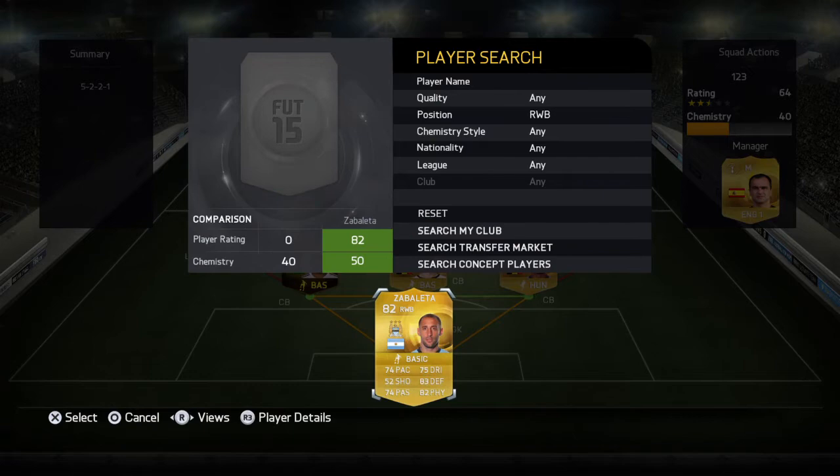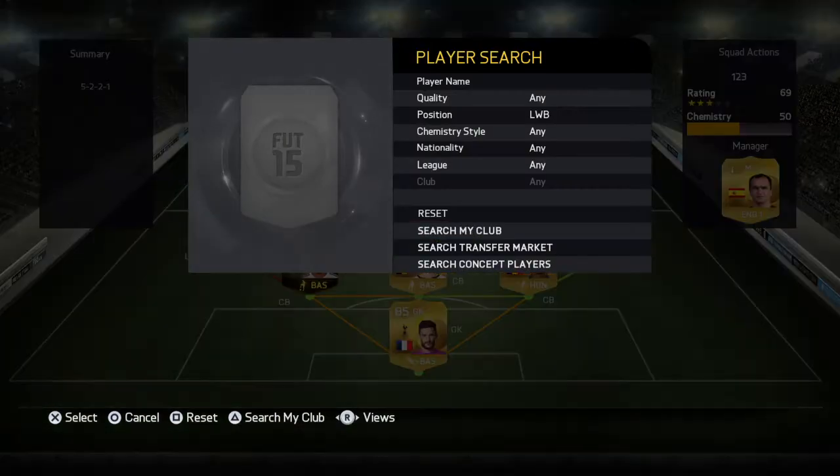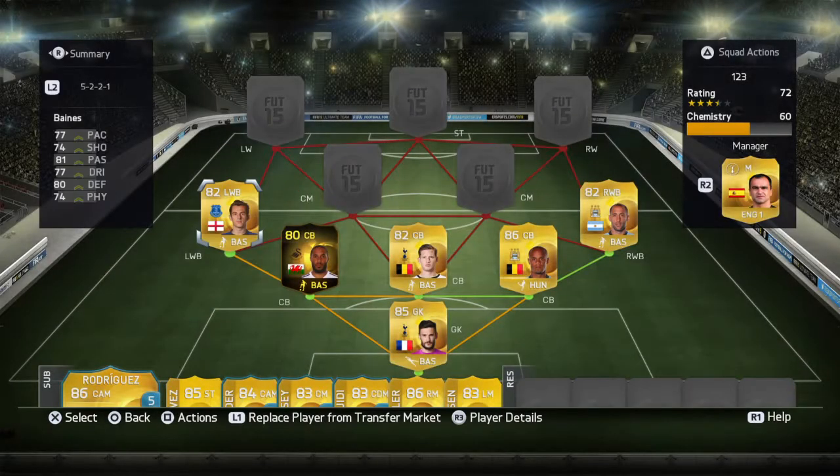Right-back, we're going to go for Zabaleta, who our person thinks is the best right-back in the Premier League and one of the best right-backs in the game. We're also going to go for Nathan Baines, who's got mint passing — I suggest you try him out because he's class.